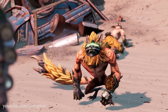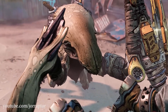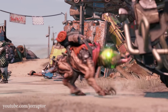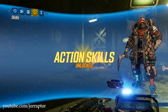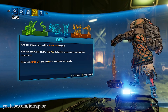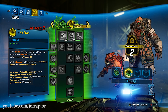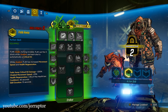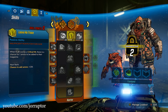You likely already know that FL4K has 3 pets. The moment you hit level 2 — after the first 10 minutes of the game — you can select one of those pets as your companion. You can only have one active at a time but are free to switch between them at any point. You find one pet in every skill tree, and there is also an extra active ability that you can enhance a lot to really change things up.